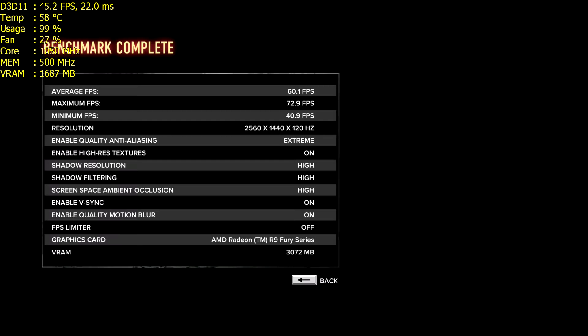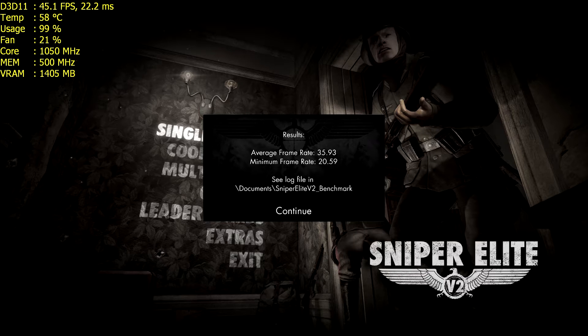Moving on to Sleeping Dogs: the Fury X scored 60 at stock and 62.8 overclocked — so a 2.8 frame gain. The Titan X scored 66.7 and with an overclock scored 72, roughly a 6 frames per second gain there.